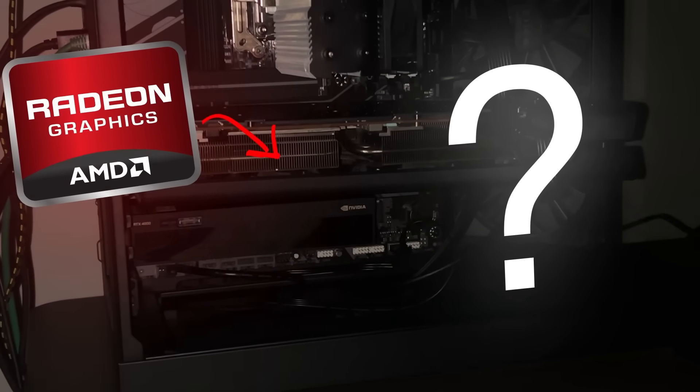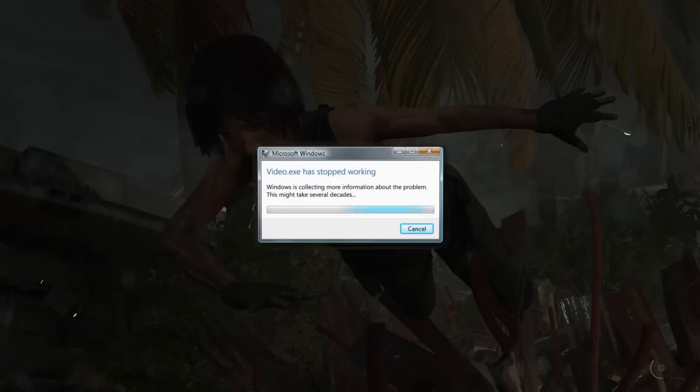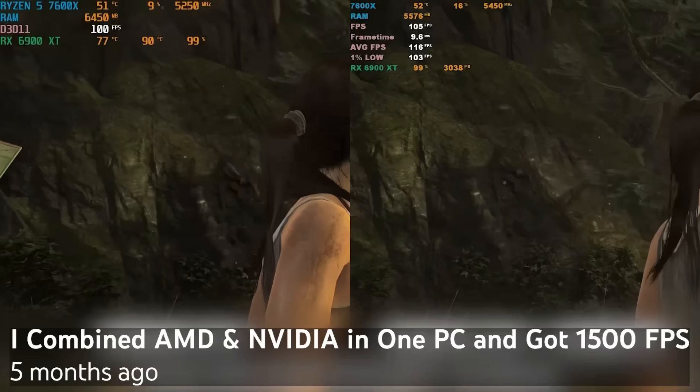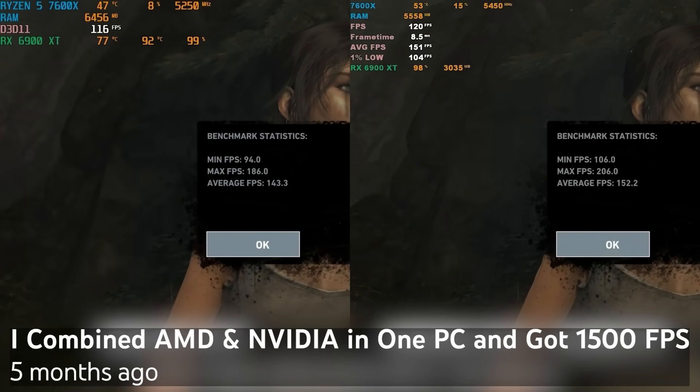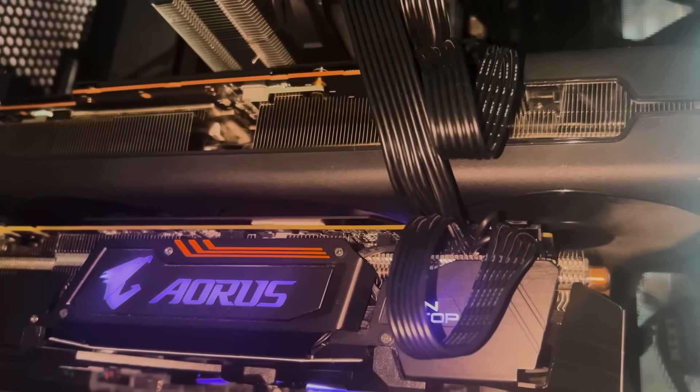What happens when you combine AMD and Nvidia in the same PC? Usually, it's a disaster — crashes, blue screens, or at best, a tiny FPS boost. When I first tried this 5 months ago, I barely got a 6% increase, and for the longest time, gaming on two GPUs just wasn't worth it.